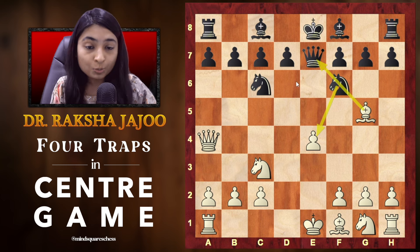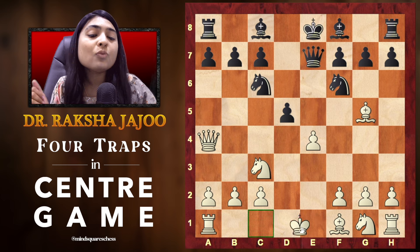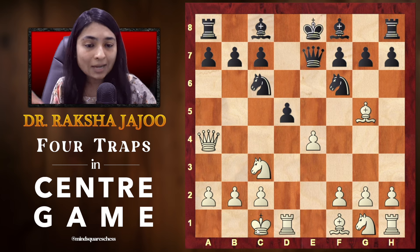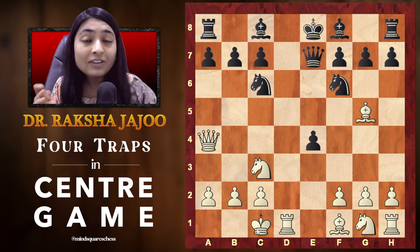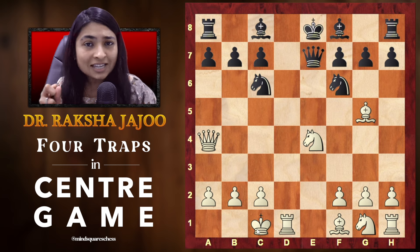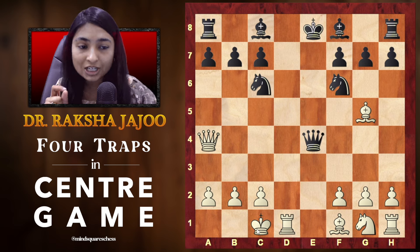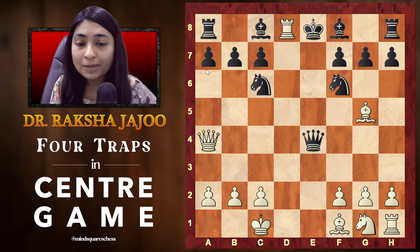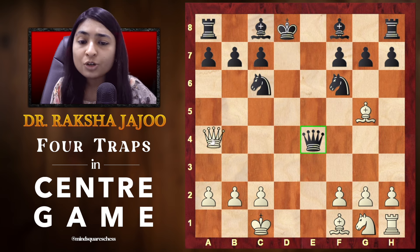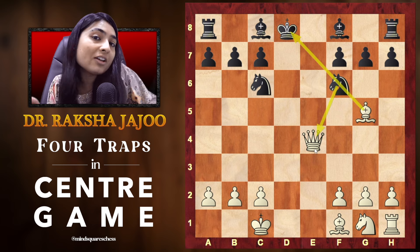Now if black tries to add some more pressure and plays his pawn to d5, you can just ignore the threat and go with the long castle. If he gets greedy and captures your pawn on the e4 square, then we can gobble up the queen. You capture it and give away the knight. If he thinks we are doing a blunder and sacrificing a knight and captures it with the queen, then comes the fantastic rook to d8 check. The knight cannot capture the rook back as it is pinned, so the king will have to capture the rook, and then you are winning the queen because this knight is pinned — that's how you win an extra queen.